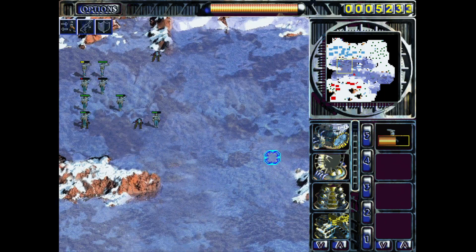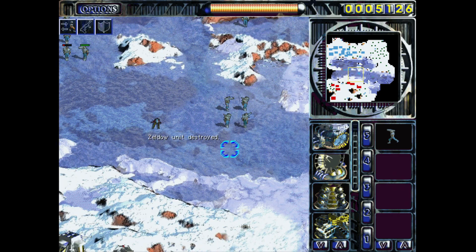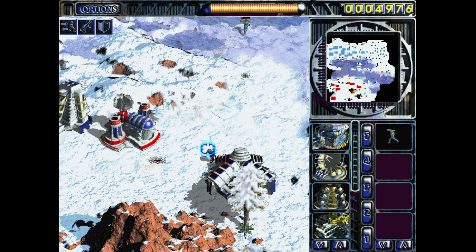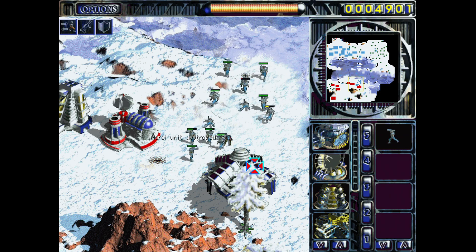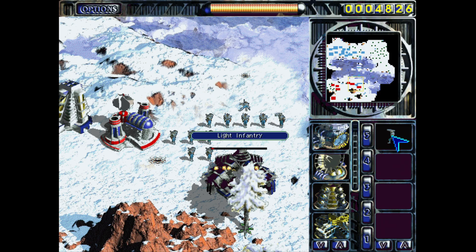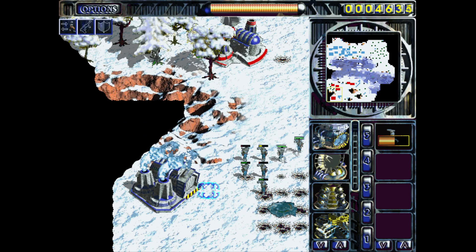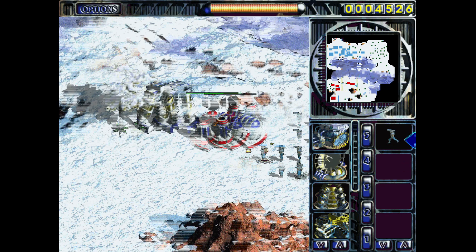We've achieved nothing except destroying the headquarters, which admittedly is useful. But this is such a slog. I have no more income, but neither does the enemy, so I guess that's good. I thought they maybe were low on resources when they didn't have that much infantry in front of their barracks anymore, but evidently I was mistaken. Please give me vehicles in the next mission — I really need that. Are they finally out of resources? We'll see.